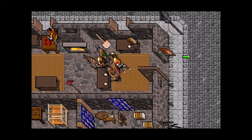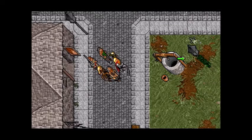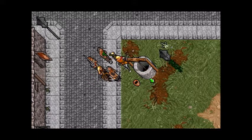So we have an empty bucket. We'll go to the well outside and get some water from it. Just use the bucket on the well, and there's our water.